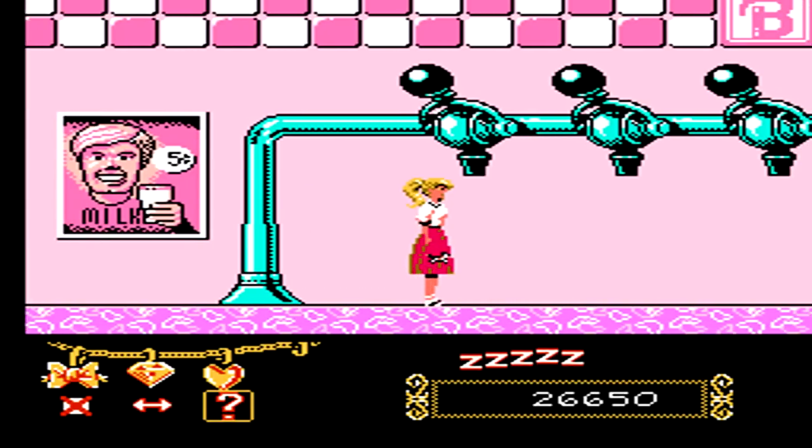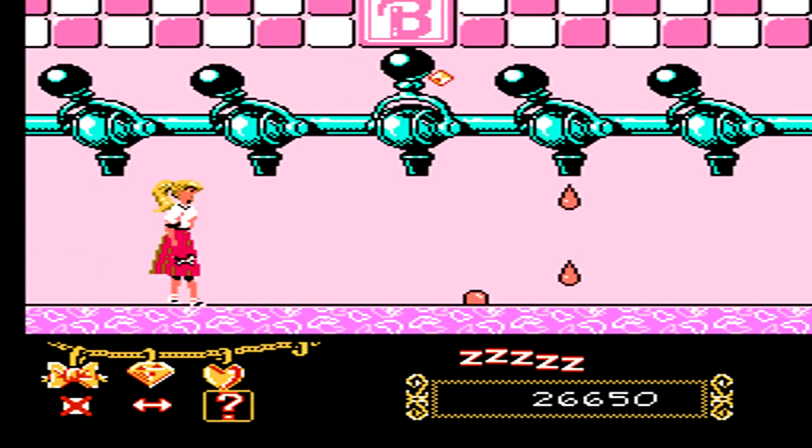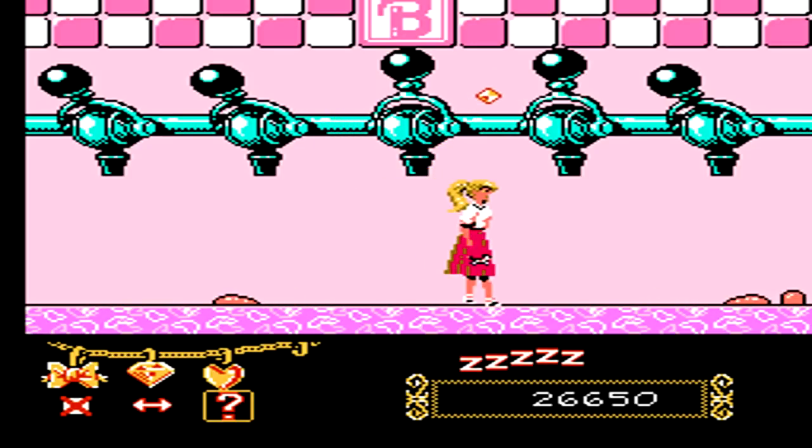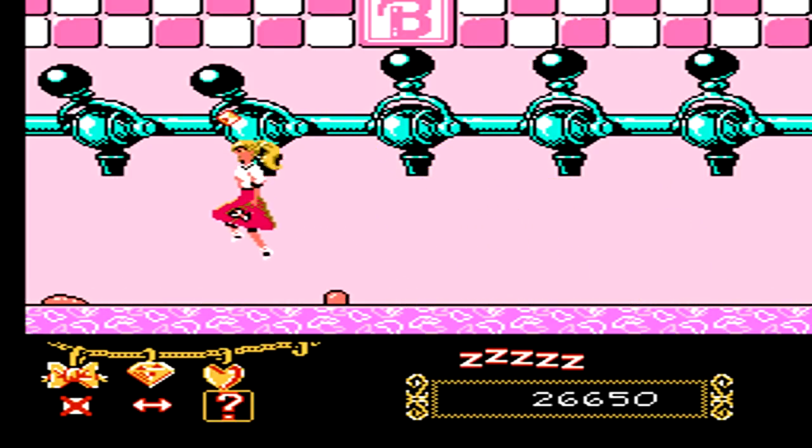It's time for the next boss battle. You have five soda fountains set up and you have to turn off all of them. All you have to do is hit them once with your heart in order to turn them off. Once you hit all five of them, you move on to the next level.